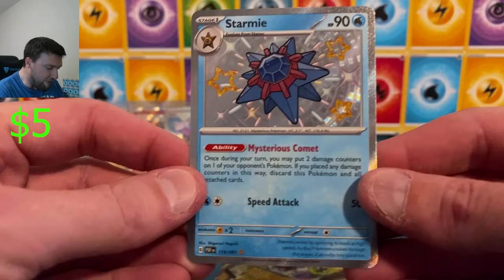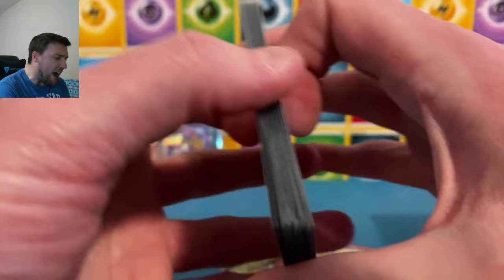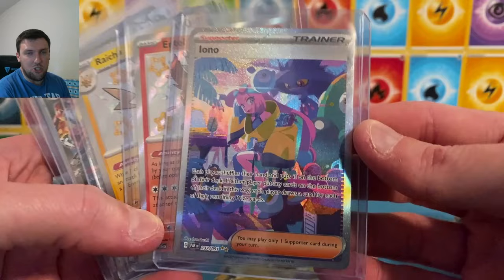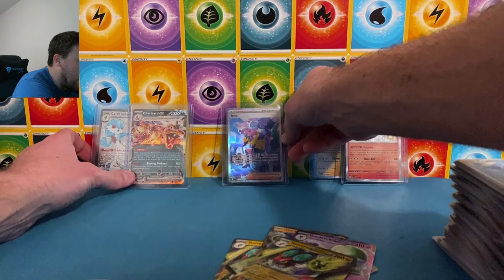Quick recap today — 30 some odd packs. We did quite well, I must say. 11 baby shinies out of there. Raichu and Entei were from the other video. That Iono special art rare, Raichu, Entei, Charizard, and Gardevoir. Set Iono back there to the back — memories of a fallen video.